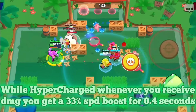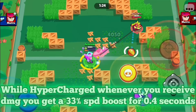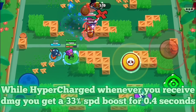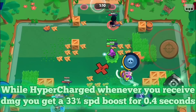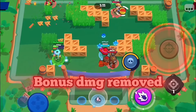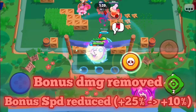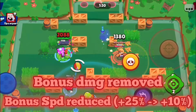Whenever she receives any damage, she would get a 33% movement speed increase for 0.4 seconds — kind of an inverted scale. Instead of just getting a boring stat increase to movement speed, you would now get a reaction mechanic where it's good to activate the hypercharge at full HP. It also creates a climactic moment where you have to decide: do you want to receive damage to get the speed buff, or will you play a little more passive?